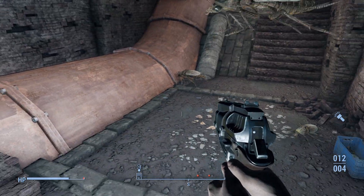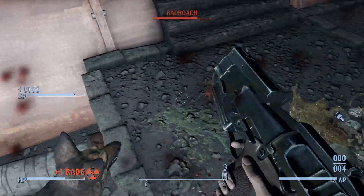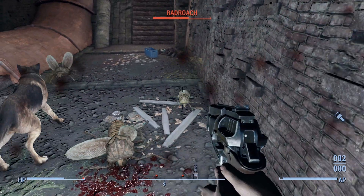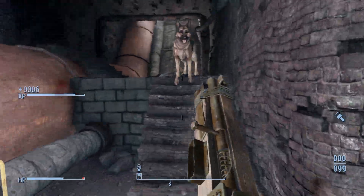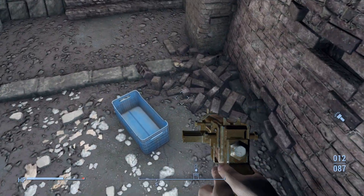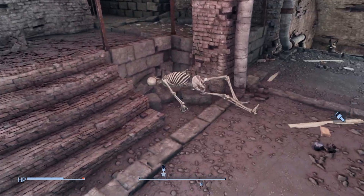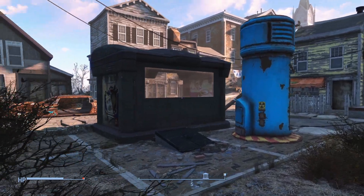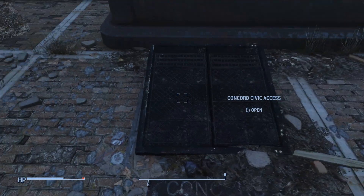Climbing these brick stairs, we get jumped. I am still confused as to why these Radroaches in particular are significantly tougher than all others found in the game. Passing them for now, we climb more bricks to find another exit sign — this is the third of the three ways in and out of the sewer system. We emerge on the opposite side of Concord from the other hatch; you can see the Museum of Freedom just there. Braving this civic access once again, we need to collect our loot.